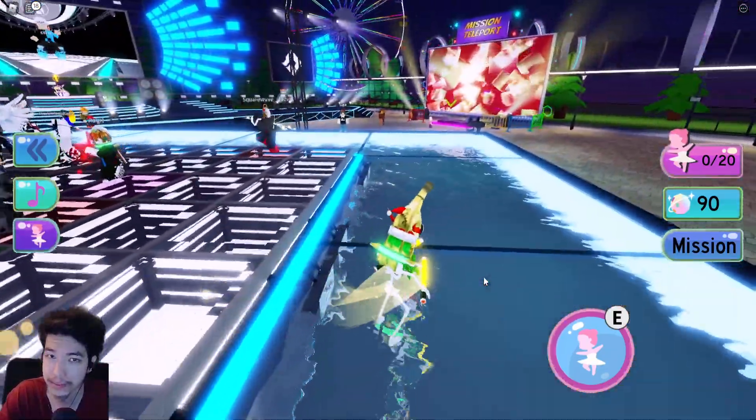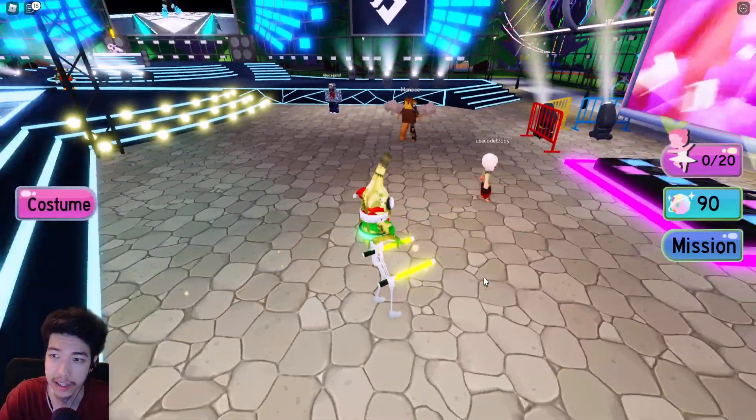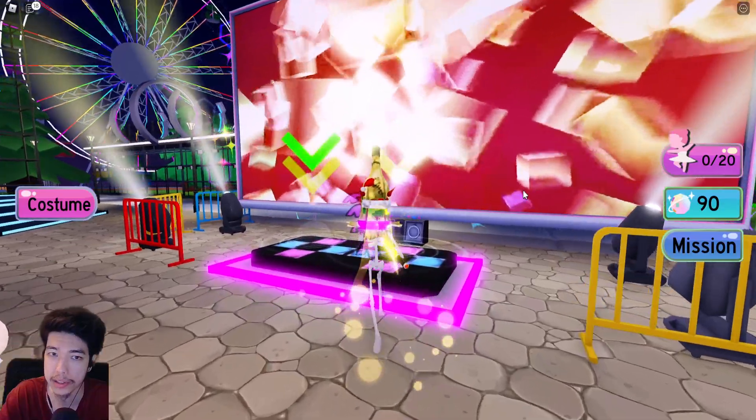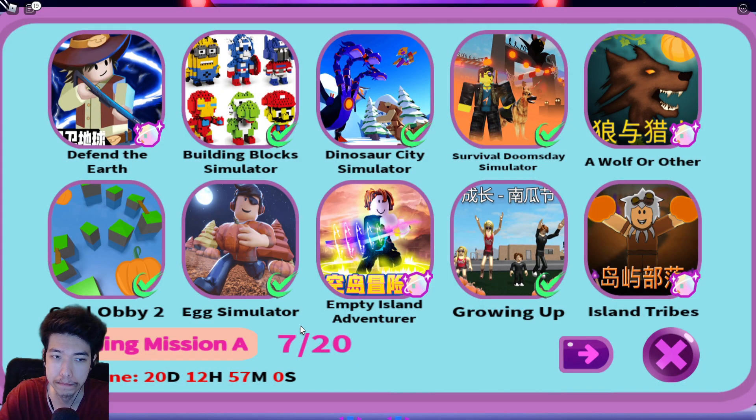And lastly, the last way to get points is you head over to the missions. Click on mission and you can see this list of games. This event lasts for 20 days, as you can see on the timer. Each of these games has a badge. You get the badge, come back to the game, and you get 100 points. So you can get 2,000 points from doing all 20 games. But you don't need to do all of it if you just want to get the headphones — I did 7.